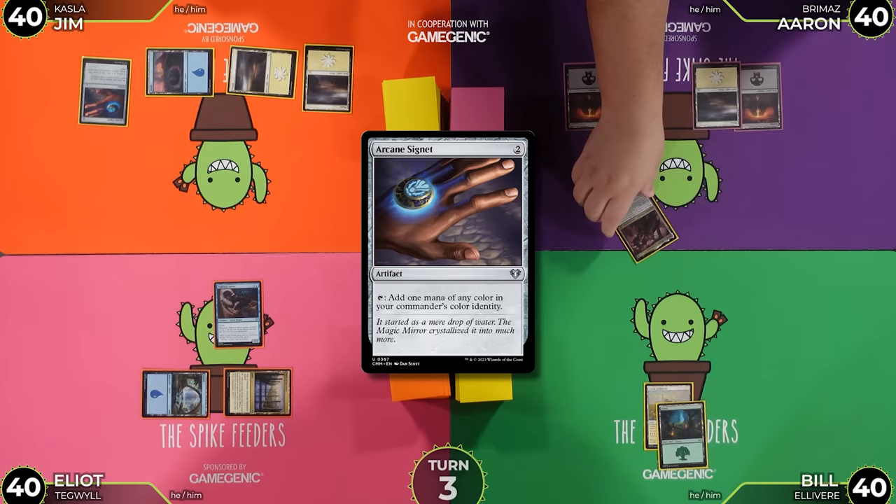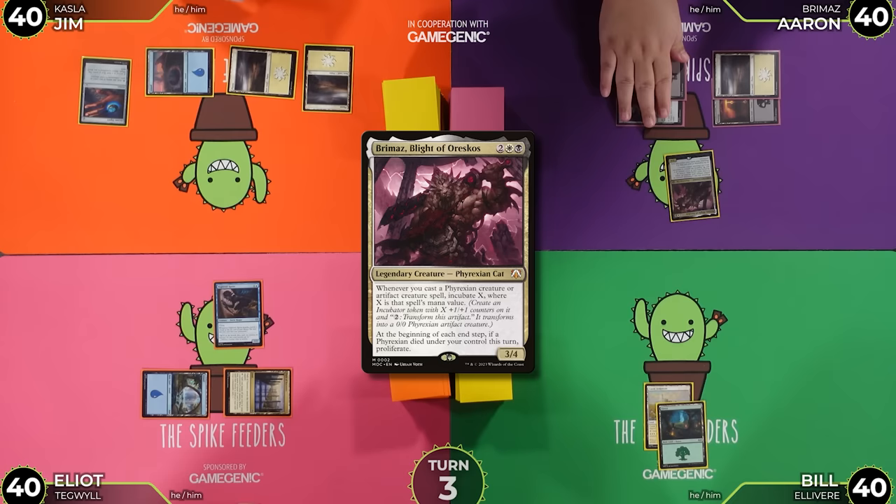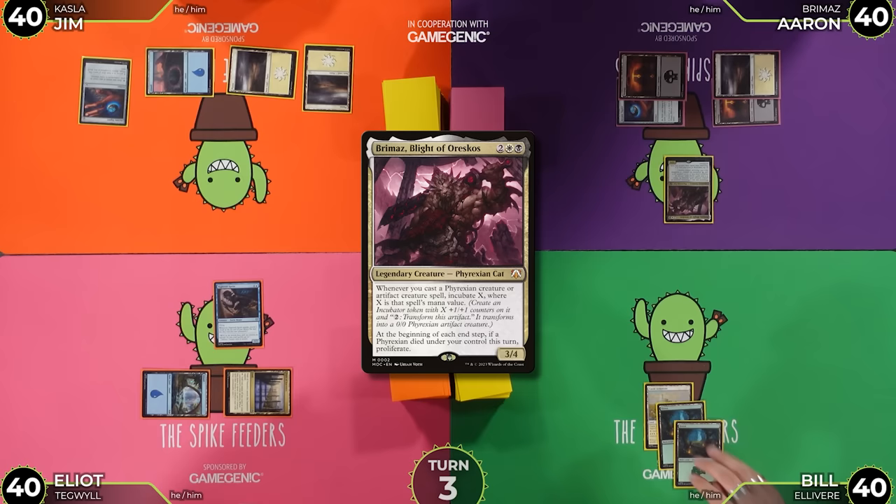I'll draw, play an Island, and cast March of the Machine's staple, Arcane Signet, and pass. I'll draw, play a Swamp, and we're playing Brimaz, Blight of Oreskos — no longer the King of Oreskos. King of Blights. We're going to pass the turn. I'll draw, play another Forest, and slam down Enchantress's Presence. Whenever I cast an enchantment spell, I draw a card — that doesn't count itself — and I'll pass the turn.